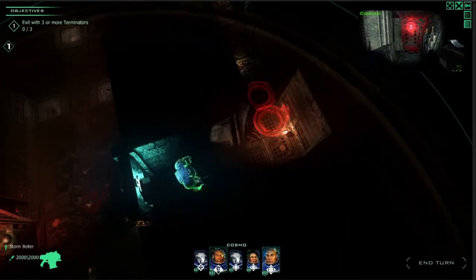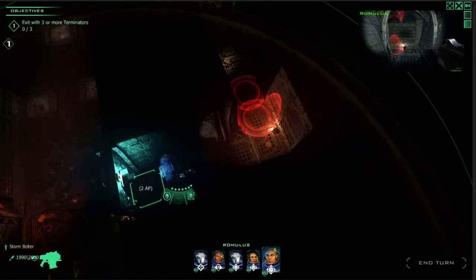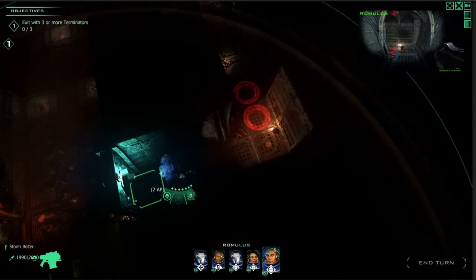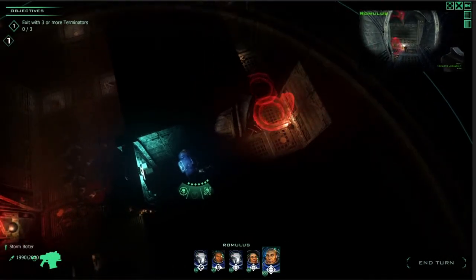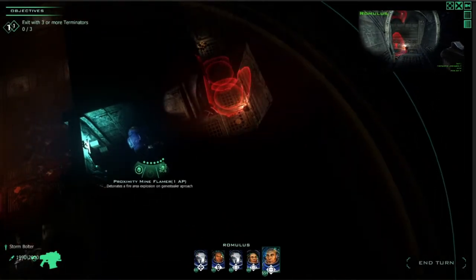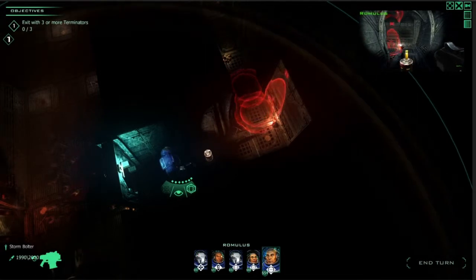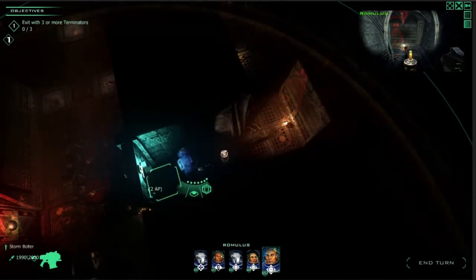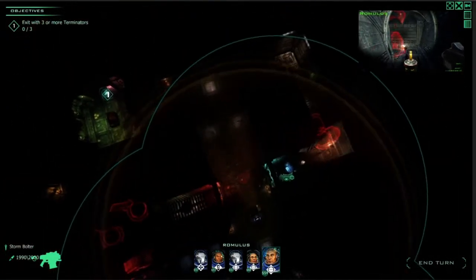We also have equipment — that's also new. The equipment ranges from proximity mines to Raiders, and we also have shields that can prevent Genestealer movement. Let's try a proximity mine here. This gives me a chance to escape from this Genestealer — so now I don't have to stand here using Overwatch and instead have a chance to escape. Let's try to exit here.